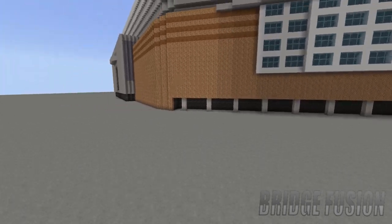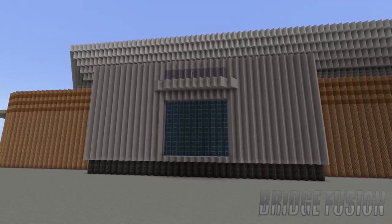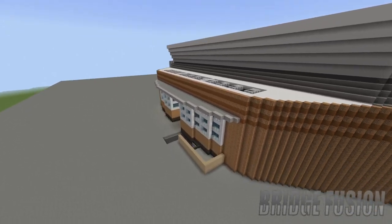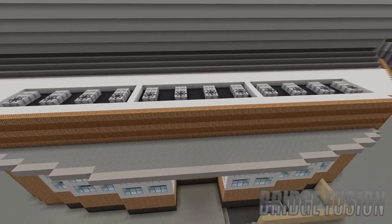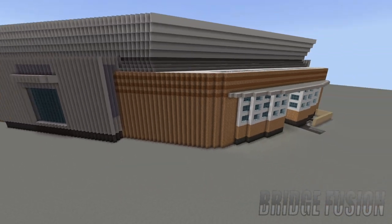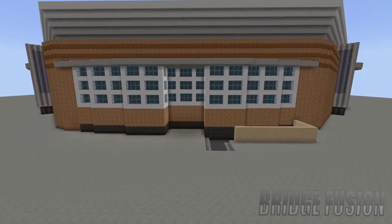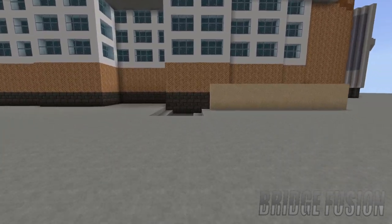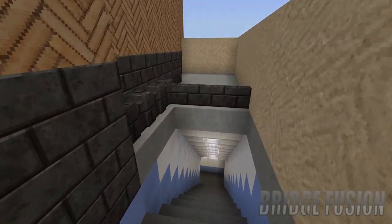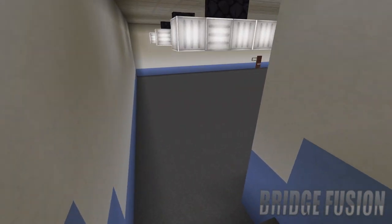There are what I believe are more entrances for people to enter the arena, and then we have the side of the build right here which looks pretty cool. Over here it's a little bit different with the air vents on top of the arena, and then on the other side it's the same. Here is the back of the arena — what I found really cool is that they actually put the backstage into it, from what I gathered from photos.